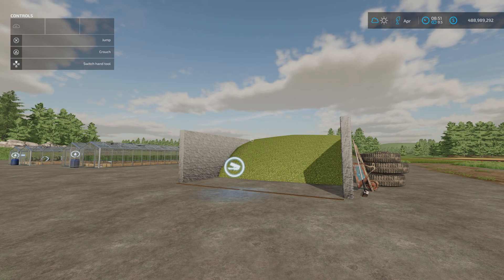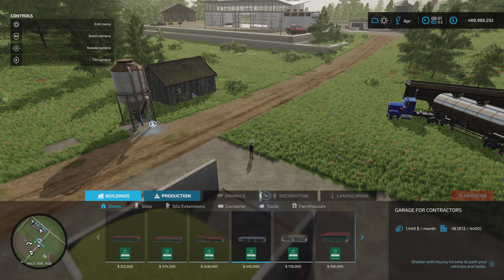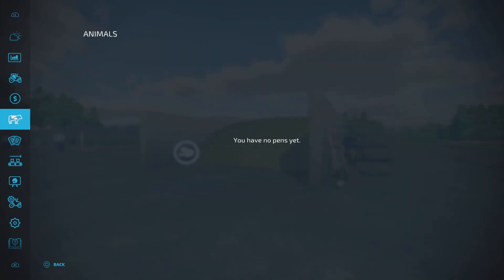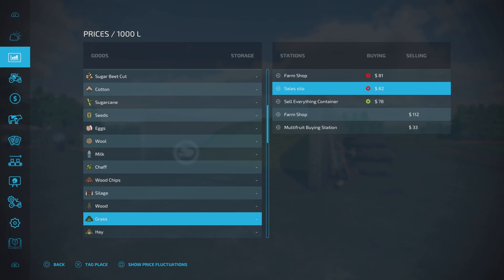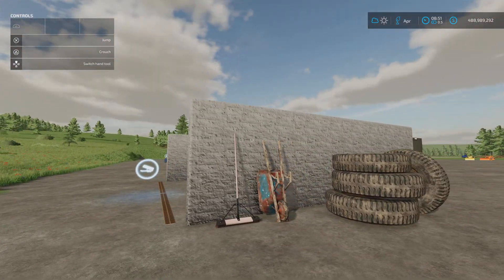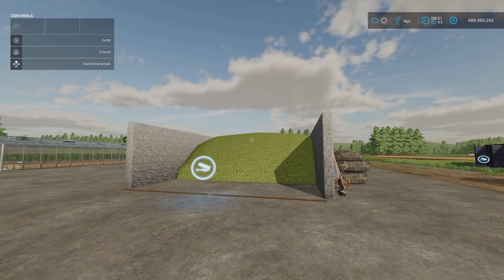In front of me we've got the Sales Silo by Fusion. It's 4.5 megabytes to download, eight slots, and will cost you 65,000. You'll find it under Productions and Production and Sell Points. Once placed, if you go into the menu and up to prices, you can see chaff and grass listed. The Sales Silo offers 156 for chaff — not a bad price, though it will fluctuate. It's a sell point for both grass and chaff, nicely detailed with a few extras around the outside.